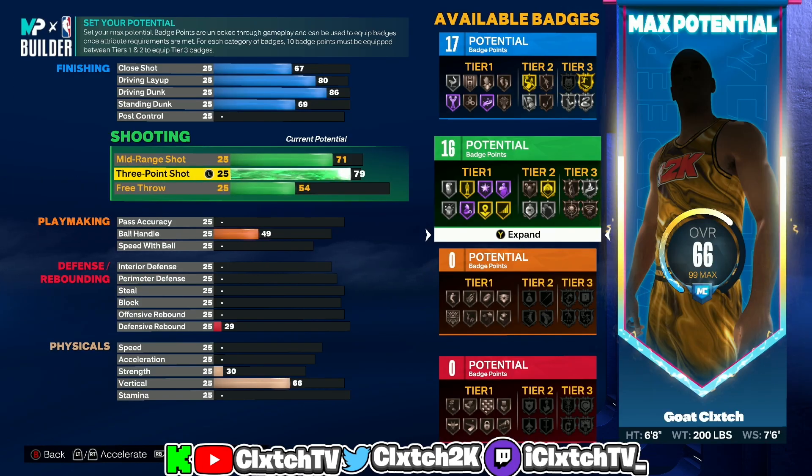I also want to tell you guys — if you haven't seen my video from a couple days ago on the best jump shots for low three-point builds, I know some people don't have good jump shots for the 79 three ball. If you need a good jump shot for this three-point rating, check out that video. I dropped my signature jump shot that requires a 79 three — I've been using it all year, it's really cash. I'd highly recommend you check that video out.